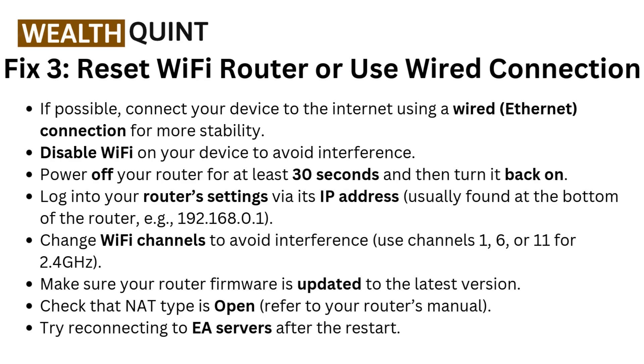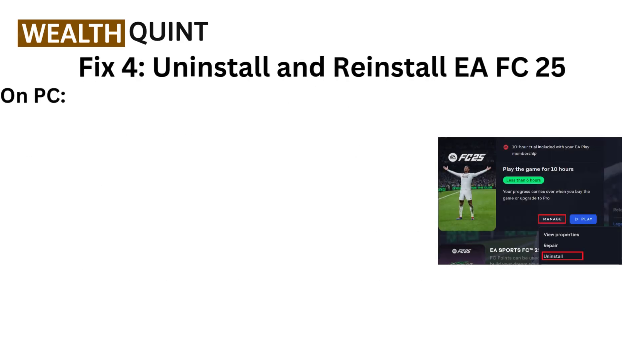For example, 192.168.0.1. Change Wi-Fi channels to avoid interference — use channel 1, 6, or 11 for 2.4 GHz. Make sure your router firmware is updated to the latest version. Check that any required ports are open — refer to your router's manual. Try reconnecting to EA servers after the restart.